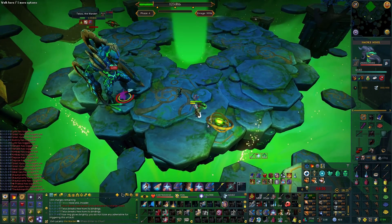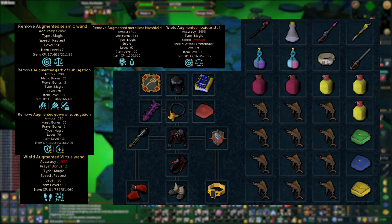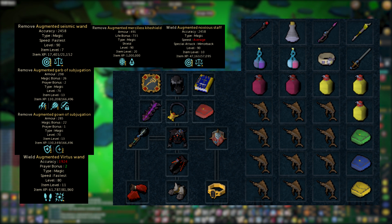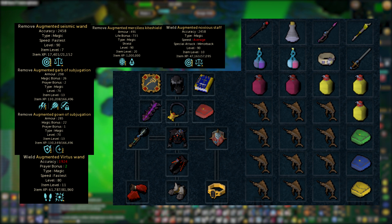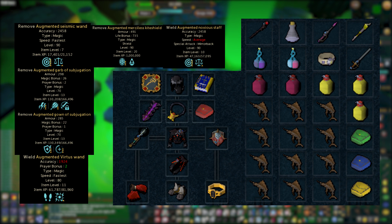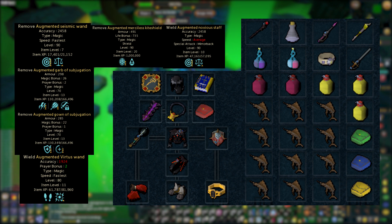Let's begin with the slowest but safe strategy. For full disclosure, the gear I'm using for this approach is full Subjugation, Nox Staff, Torment, and even Runic Accuracy. You can downgrade the Nox Staff for Seismic weaponry or Obliteration, or upgrade to Seasinger weaponry, but whatever the case, you should be fine until you get to around 500%+. While this isn't what most people doing Telos nowadays would have, especially with no Maniacal, it's for the sake of demonstrating the importance of fundamentals over gear.